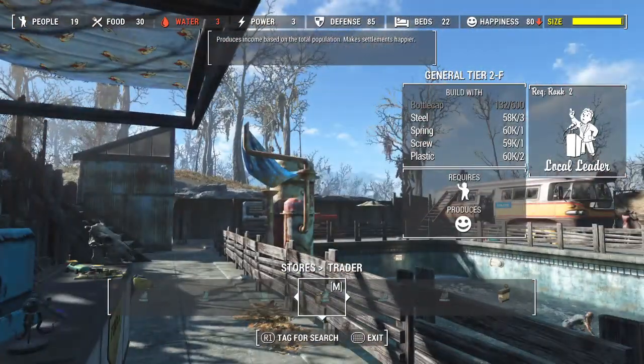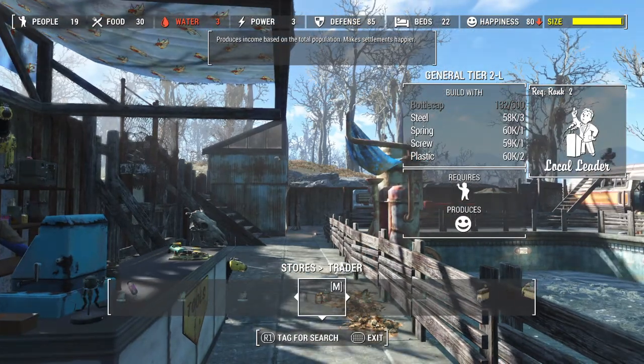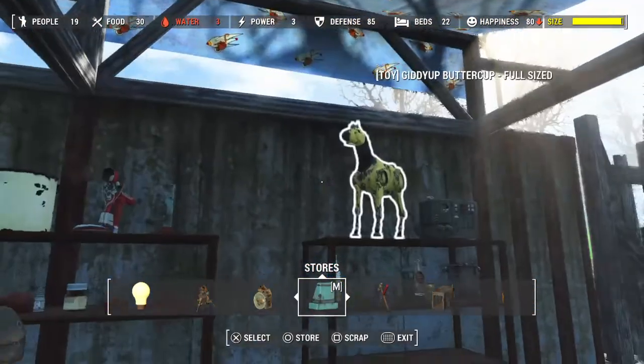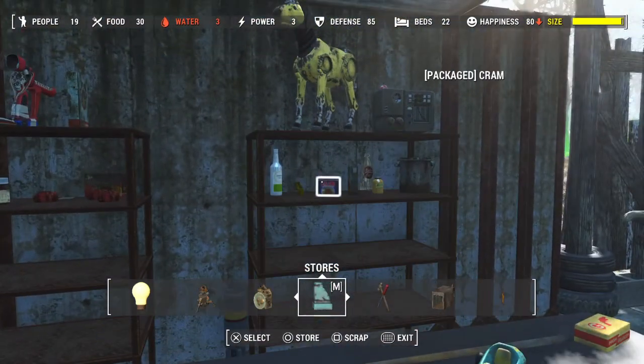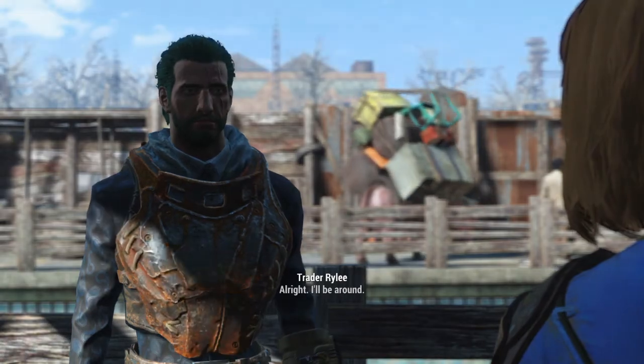I don't have any caps on me right now, but you just place it. You can choose right, left, or front, and that's where they'll stand. I just have a whole bunch of decorations in the background.